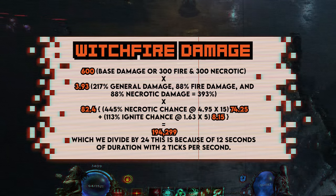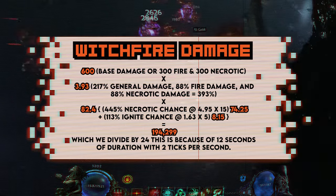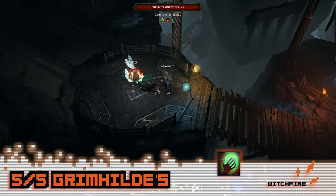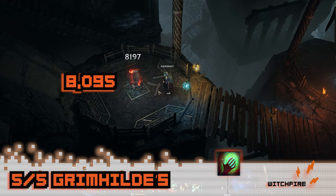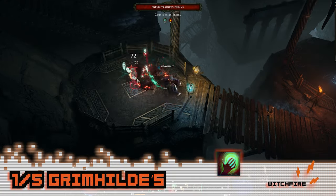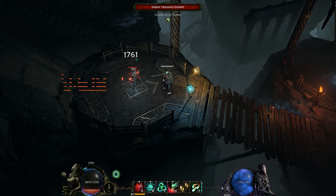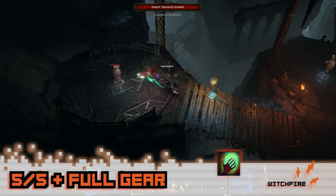This is the total, which we then divide by 24 because it is a 12-second duration and we get 2 ticks per second. Ailments and damage over time tick at the rate of 2 times per second in Last Epoch. When the math is all done with 5 nodes in Grimhilda's domain allocated, our damage was 8,095 per tick. In game, this was averaging about 8–9k with ramping as time goes on. The ramp up makes the math tough, but if we assume a steady and constant increase, our initial hit of Witchfire is right in line. Changing our equation to match the 3% Damned multiplier and 1% Ignite multiplier for only 1 out of 5 points in Grimhilda's domain, our damage of 1,619 per tick is right in line with the average 1.6 to 1.7k in game, with the ramping up as time goes on.